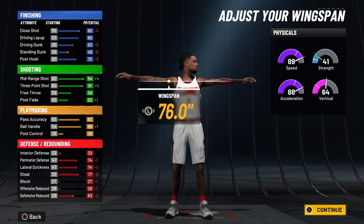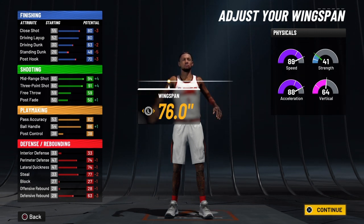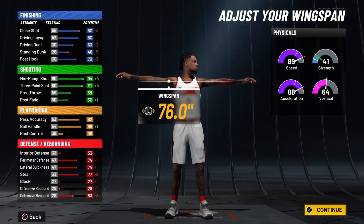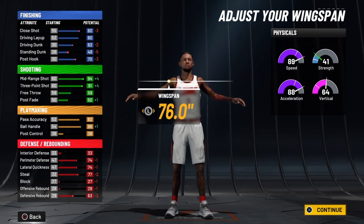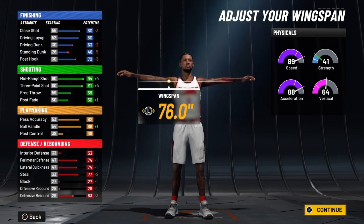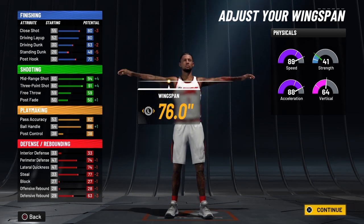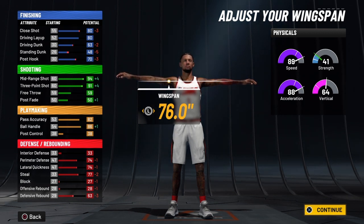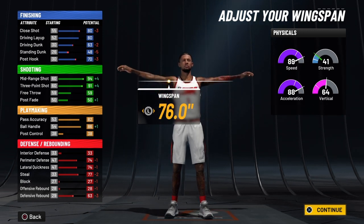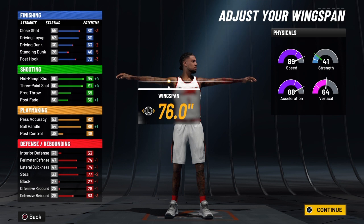The fourth way to get the plus-fours is reaching 99 overall. At 99 overall you'll have a speed of 97, acceleration of 96, vertical of 72, and strength of 49. With the slasher takeover ignited, your speed goes to 107 — over the cap — acceleration goes to 106 — over the cap — vertical goes to 82, and strength goes to 59. This is the ultimate playmaker shot creator on the game.